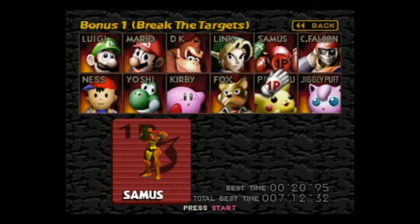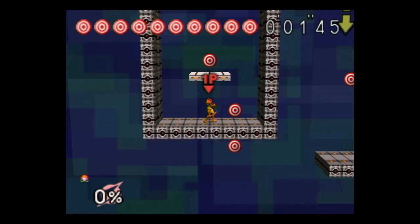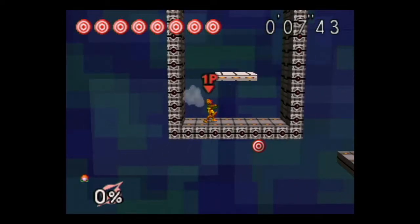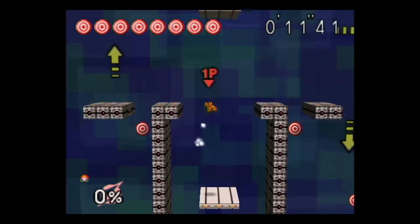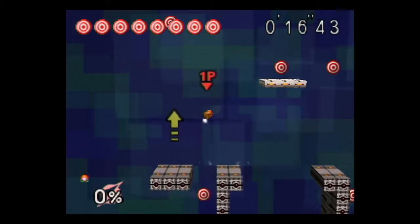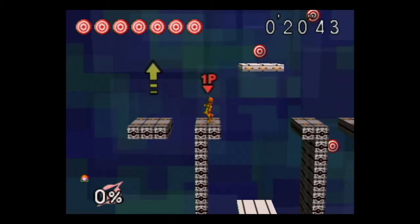Next up is Samus. Like Link, Samus has a long-range grab because she has the grapple beam. Other than that, her moveset is kind of long-range in nature. She has a screw attack as her up-B — it's not a great recovery. She also has bombs, so we can hit that target from a distance, like so.